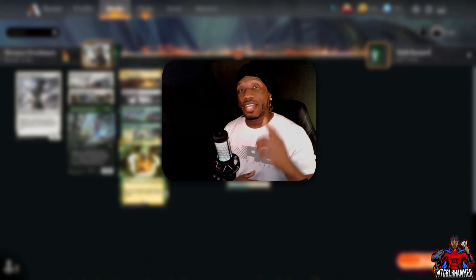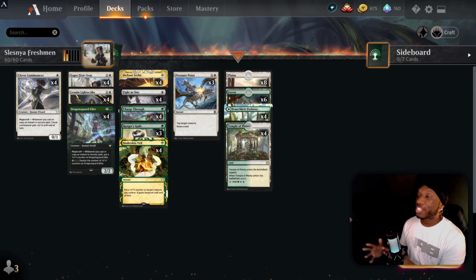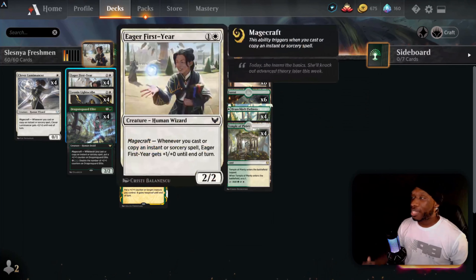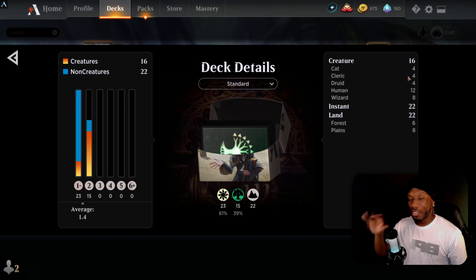Alright guys, enough talking — let's go ahead and get into the build of the day. This is my Selesnya Freshman Class build. Looking at the curve: we've got 23 one-drops and 15 two-drops, so that's 16 creatures. We've got 22 instants — no sorcery speeds over here — and 22 lands, six and eight right there.